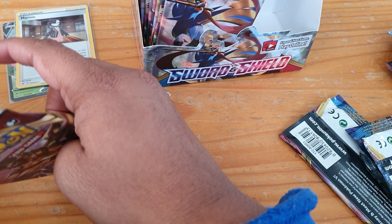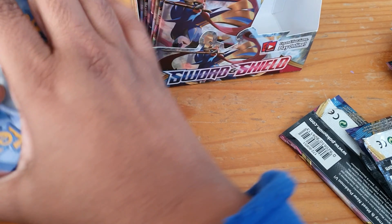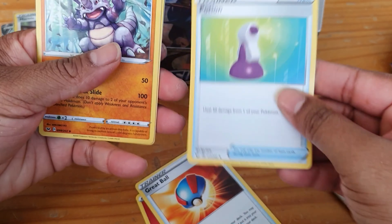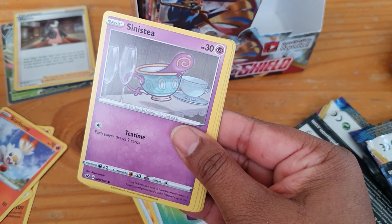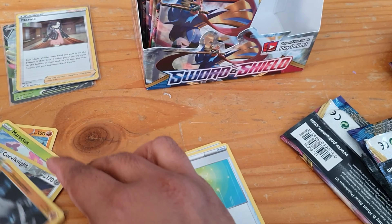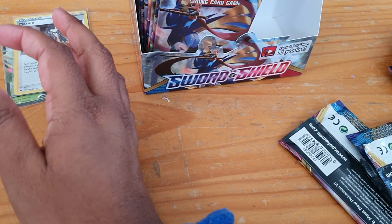What can we get in this one? We have the code, then energy, Great Ball, Potion, Rhyhorn, Galarian Meowth, Scorbunny, Sinistea, Maractus, Pikachu, and for our reverse it's Corviknight. A Stone Journal is the rare, so nothing in that one. Hopefully we get something good soon.